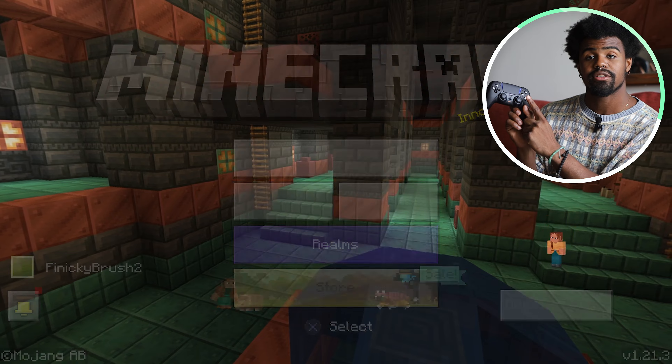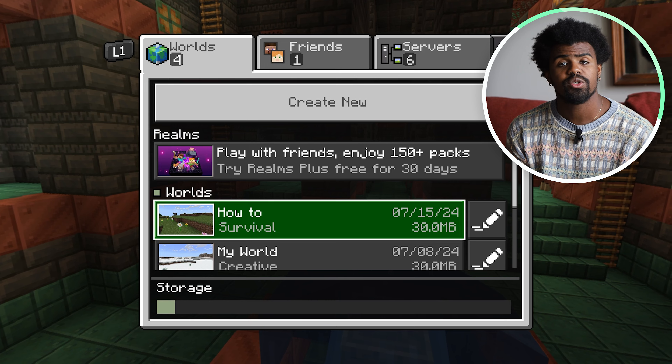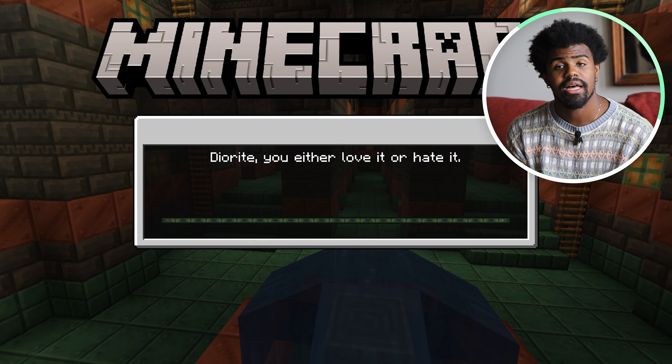I'm going to start by pressing X on my controller. You're going to scroll down and find a world. I have a how-to world just so I can show you guys a couple of things, so that's the world I'm going to select.